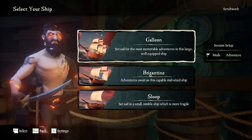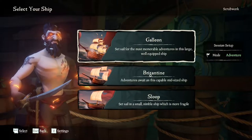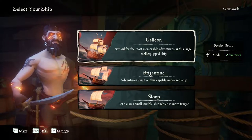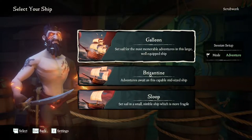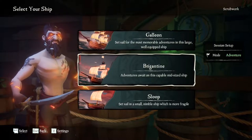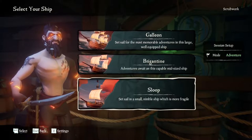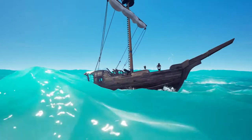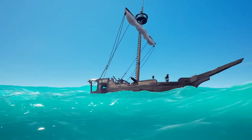The first thing I want to talk about is what ship you should select. For new players, I definitely recommend finding people to play with — there are multiple resources to find people. Playing by yourself can be intimidating at first and might run you away from the game. Don't touch the galleon unless you have a full crew. The brig can be run by two people but three is preferred. The sloop is a one-to-two person vessel and is pretty easily done by yourself, so I definitely recommend the sloop as the easiest boat in the game.